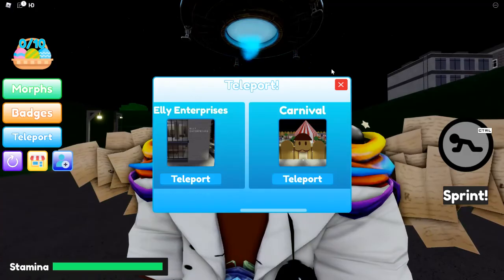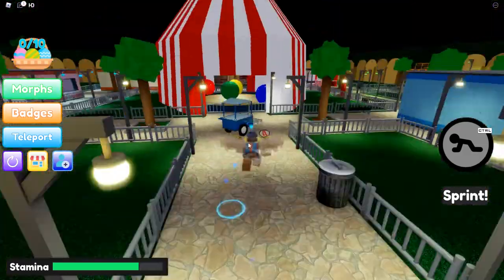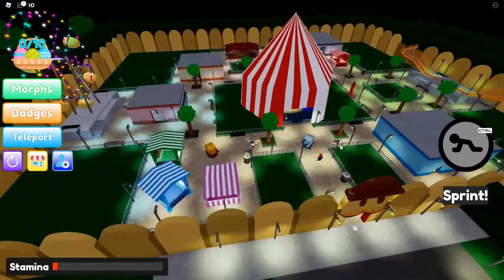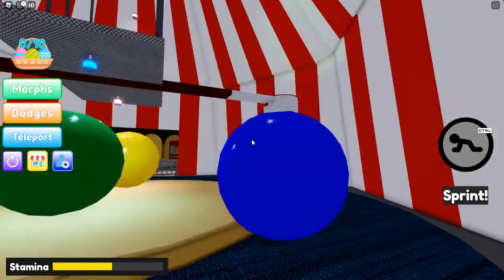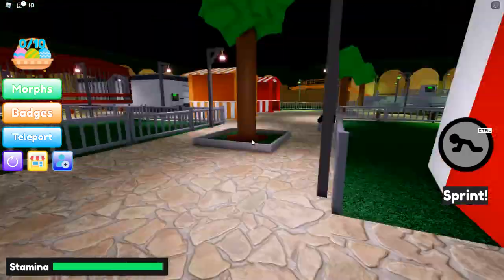So you just gotta go to the carnival — there you are. You can find somewhere... here is the carnival, like you know that. You just gotta go to the backwards and turn here.